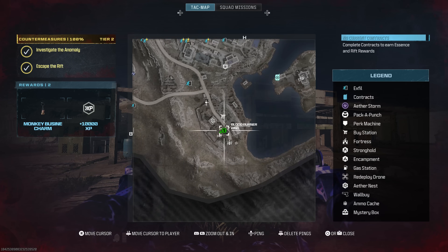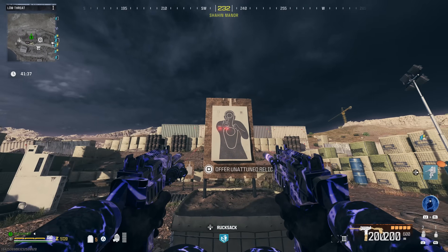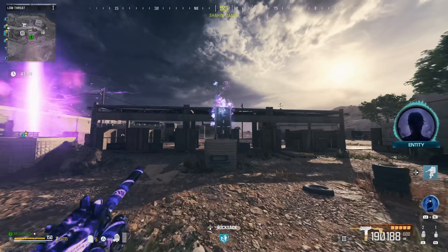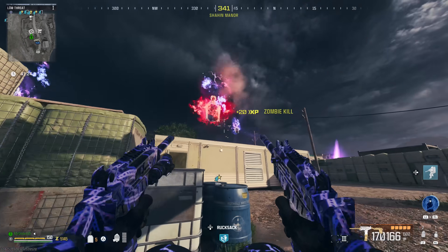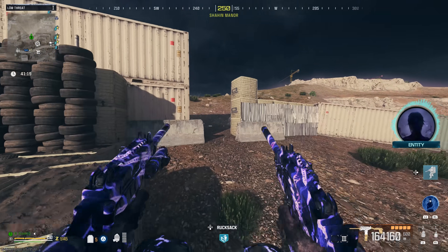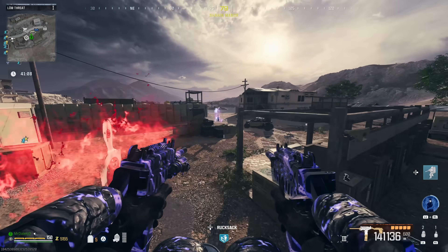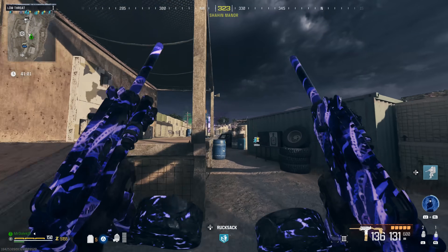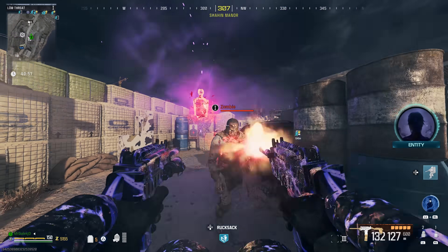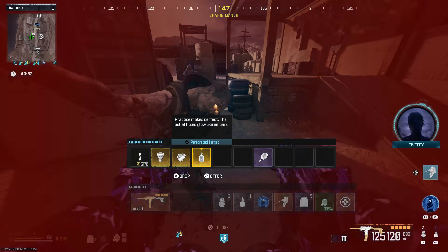To upgrade the target, we go to Shaheen Manor, right here on the map. All we need to do is interact with this target and it's going to spawn a timed shooting range where we need to shoot all targets and turn them red. There are two in the main target, two off to the side, one hidden right behind here, one up on that roof, one further back, and then the final target. This spawns a zombie that needs to be killed with only headshots. Done — it dropped the perforated target, now that's gold.